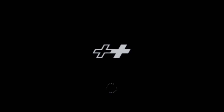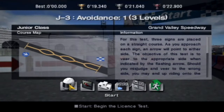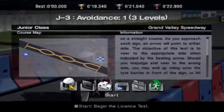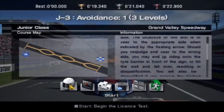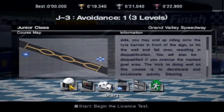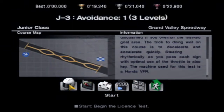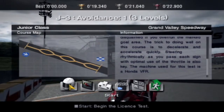What is this one? Avoidance 1 — three levels. For this test, there are signs placed on a straight course. As you approach each sign, an arrow will point to either side. The objective is to veer to the appropriate side when indicated by the flashing arrow. Should you misjudge, you may end up riding onto the tire barrier or hit the wall and fall over, resulting in disqualification. You'll also be disqualified if you overrun the marked goal area. The trick is to decelerate and accelerate quickly. We're using the Honda VFR.